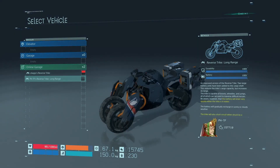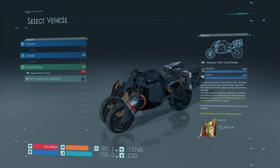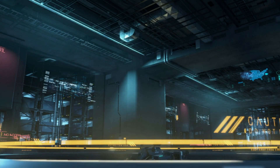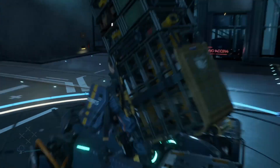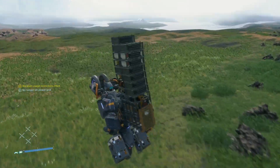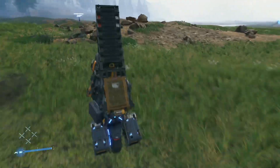Now that I've got everything I need, I'm going to grab whatever reverse trike is in the garage. I'm thankful for these guys leaving their trikes for me to use. Here is the reverse trike long distance version — they all actually handle the same. This is pretty much how you ride the reverse trike like a pro. You want to be on wheelie form, always close up the wheelbase to speed up and boost, and jump by pressing X.